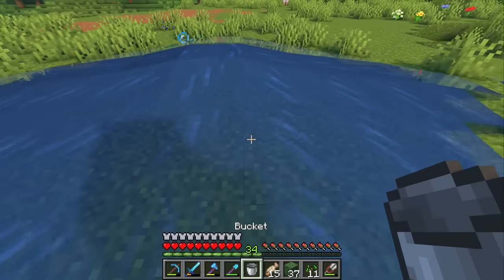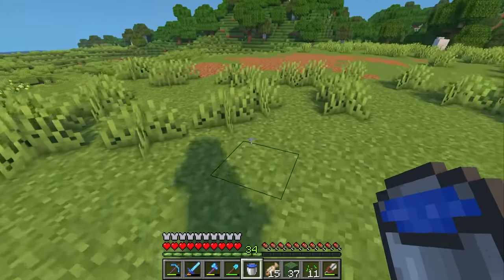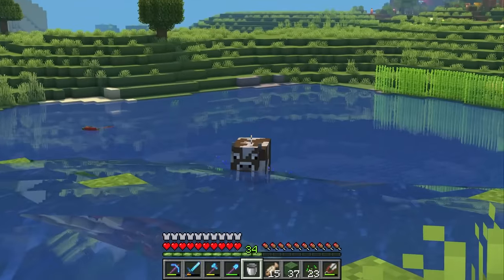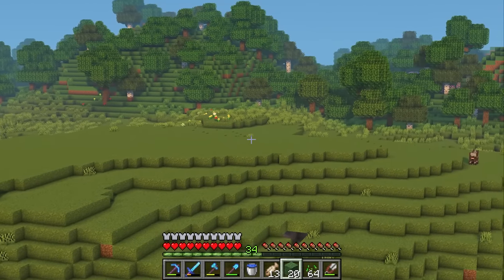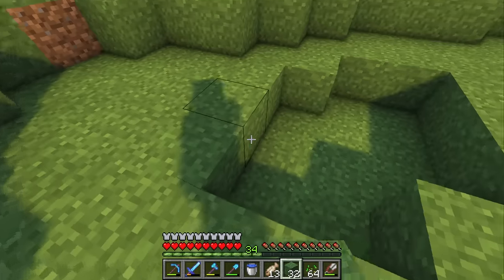I'm going to start dumping a bunch of water everywhere to clear out all of this grass. I want to clear it all out because it makes it a lot harder to see what we're working with in terms of terrain. Taking some time to get rid of the grass along here has given me a better idea of the terrain we have to work with, so now I can begin smoothing it out.